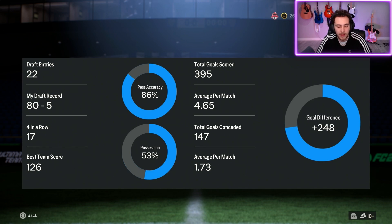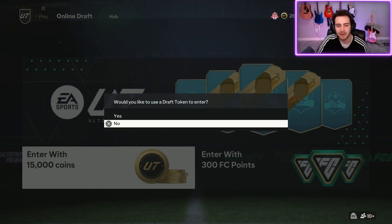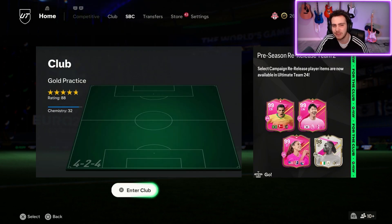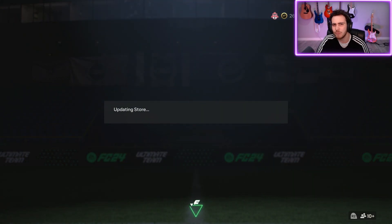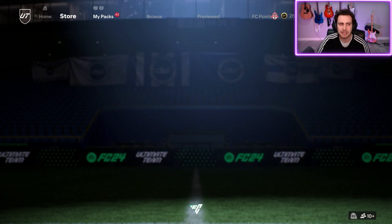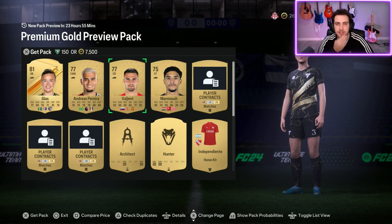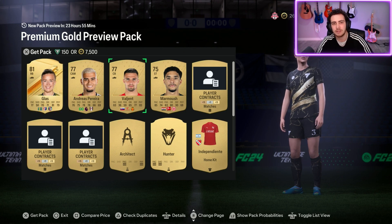If you go the pack route, dividing 4,600 by 150 gives you about 30 packs at 7,500 coins value each — and that's not appealing at all. You saw my pack result: I got a Glass player, maybe a Hunter chem style, and a few low-rated players. If we open that 30 times, maybe we get one walkout. Last year I went through about a hundred packs without a walkout, and out of 100,000 FIFA points total I got maybe seven walkouts. You could get luckier, but this is the likely outcome.